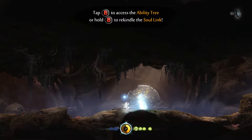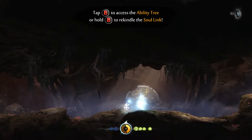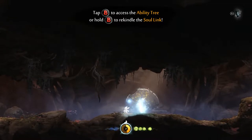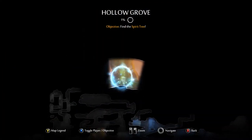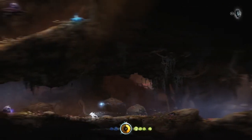I'm Danger Mouse, this is Attic Mutants, and this is another look at Ori and the Blind Forest. I should have mentioned in my last episode, this is the Definitive Edition. As a quick recap of the last episode, we got a map fragment. We're going to try and make it to the Hollow Grove. It's a big scary tree. Let's go to the big scary tree, I guess.